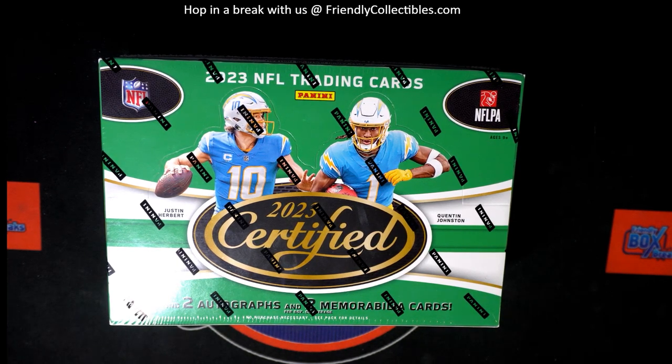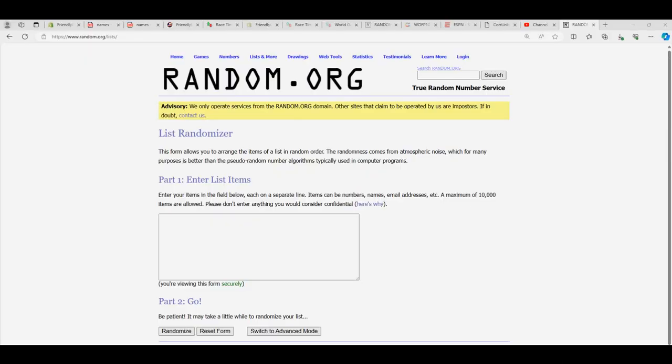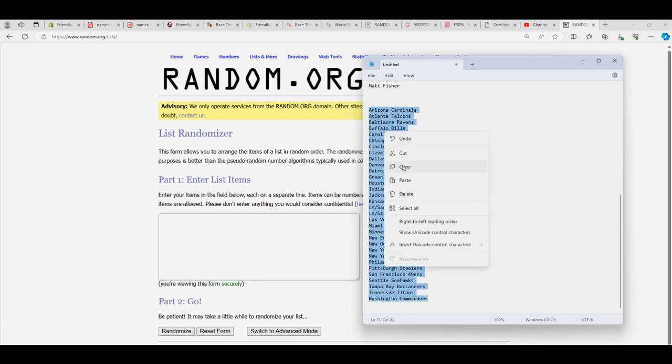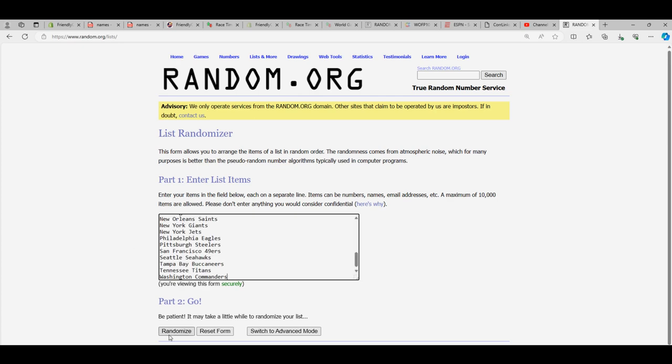I've seen that barbie outfit just keep winning — that's a good outfit to have when you're in a race. All right, so it's time, let's do it. Here we go, let's go to random and we have our list here, we have our team list. Let's random the teams first — this is going to be a good time.